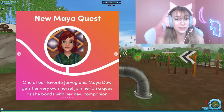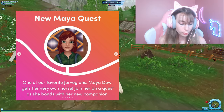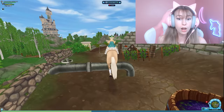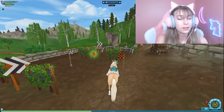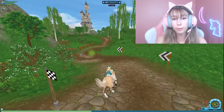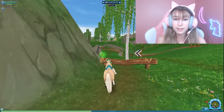The next one is the new Maya quest — that's next next next week's update. It says: 'One of our favorite Jorwegans, Maya, gets her very own horse. Join her on a quest as she bonds with her new companion.' This seems amazing since the last quest line I remember her saying she wanted to ride my horse because she loves horses so much. I think it'll be cool that she finally gets her own horse. This is likely a main story quest, so you might have a chance to level up as well.